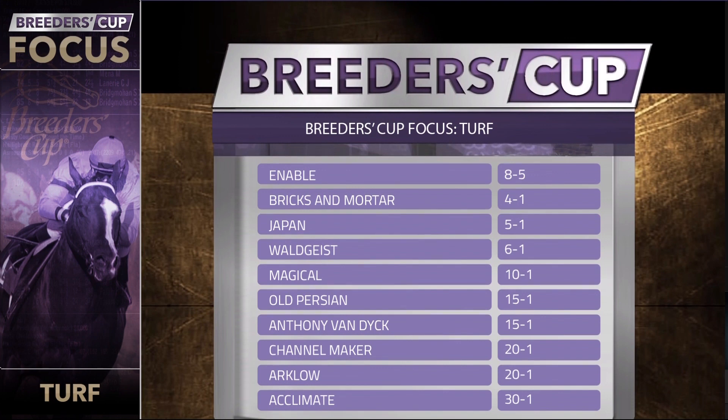He'll have a home court advantage but he'll need a career best. Enable is a true superstar internationally — let's hope she comes for the Breeders' Cup. Bricks and Mortar might end up in the mile. Japan's got upside. It would be a great rematch if Enable and Valtgeist match up in the Breeders' Cup. Magical's been chasing Enable all year long. Really strong European contingent, as always, for the Breeders' Cup Turf.